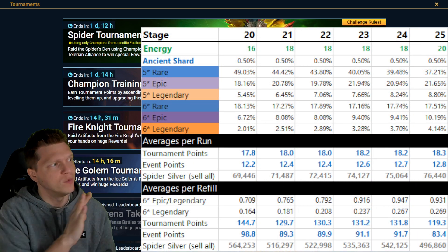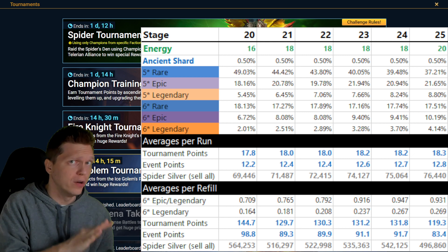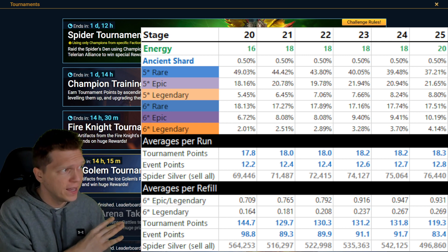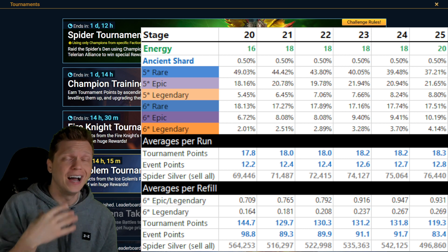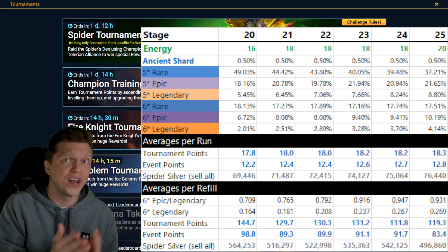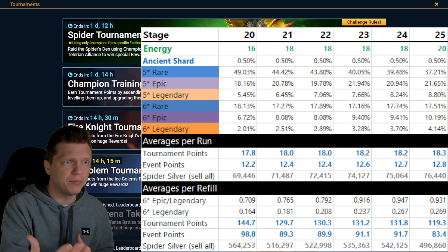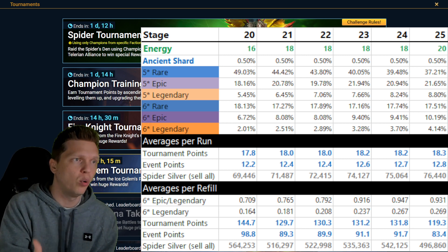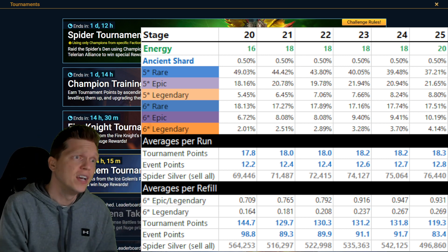If your goal is to win an event, you don't have to feel pressured to do level 24 or 25. Even though they are technically the most optimal for gear per energy refill, you actually get more tournament and event points per energy refill by doing level 20. Doing level 20 is also a lot easier to make enemy max HP champions perform well — and in this event there are two of them: Royal Guard and Septimus. So you could use a double Royal Guard setup or use Septimus to do way more damage. Don't feel forced to do those tougher stages.